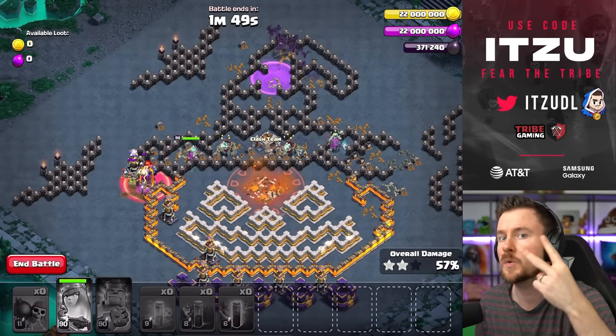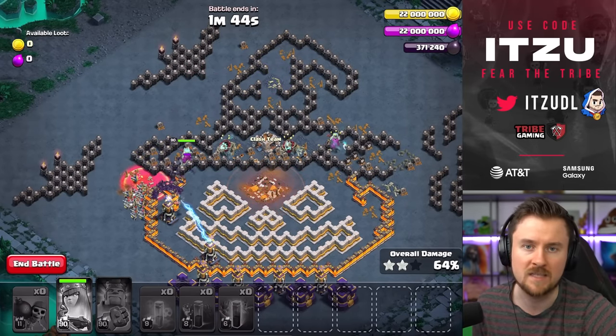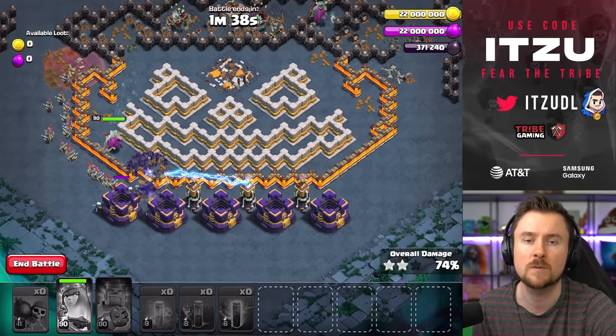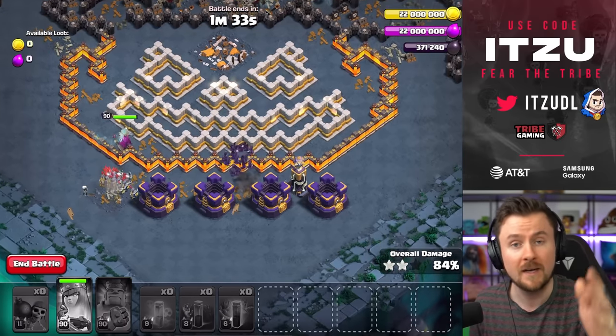That might sound strange, but it's mainly to do two things: first, protect your queen from damage, and second, protect your bats from any incoming damage, because they're going to sweep around and clean things up on the bottom side. With the skeletons, the bats, and the queen, we've gotten a nice three-star.